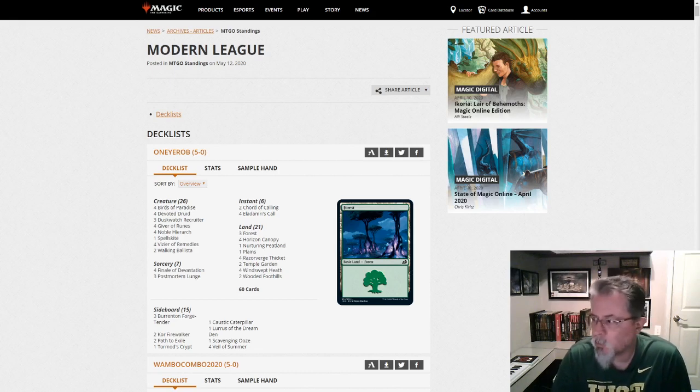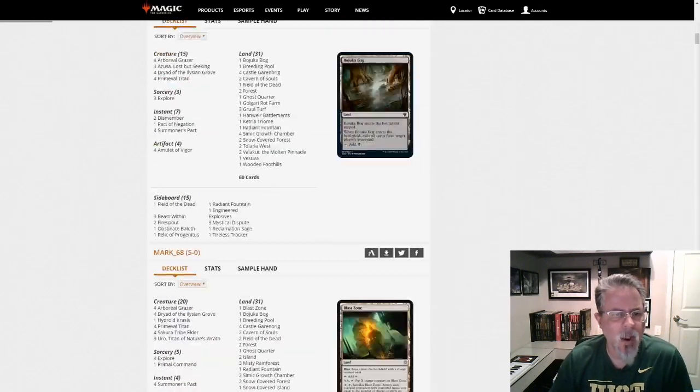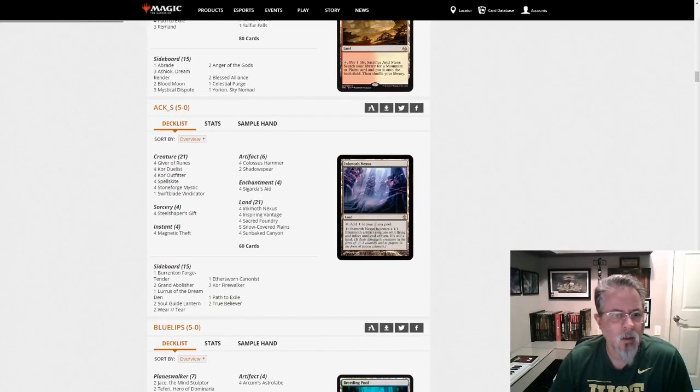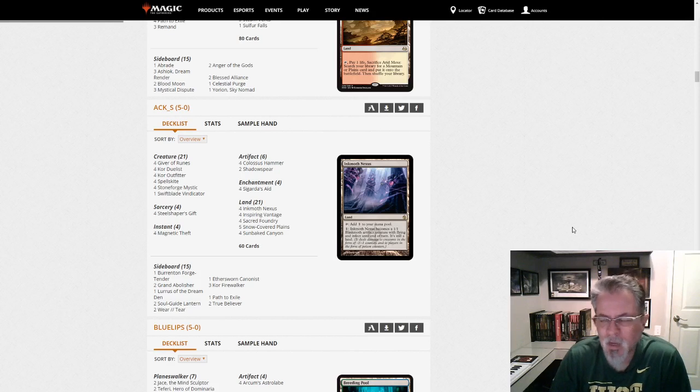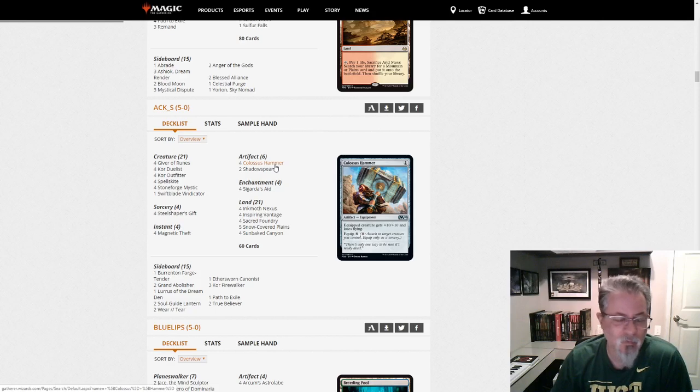Lurrus was the big winner with 23 decks, Lurion right behind with 11. We did have three Obosh today, which is kind of cool. ACK-S had a good showing — it's the Cicarda's Aid Colossus Hammer combo deck with Lurrus as the companion. I think it's a fun look. I don't think it's anything more than a meme deck; I don't think you're going to see any major results with it. But when it does its thing, it's pretty hilarious — the idea of Inkmoth Nexus carrying a Colossus Hammer just kind of cracks me up.